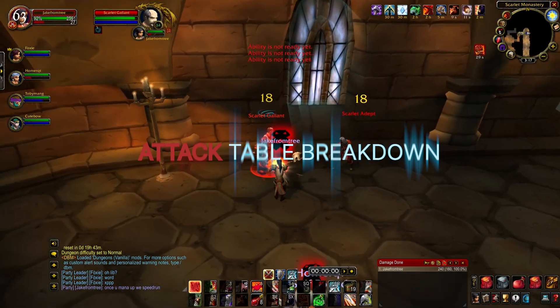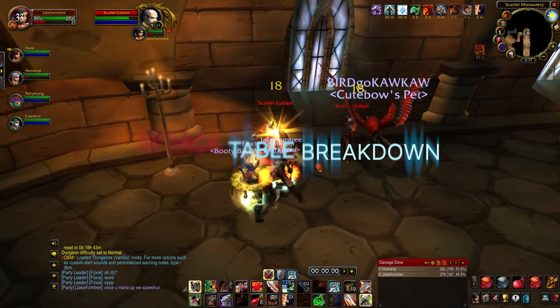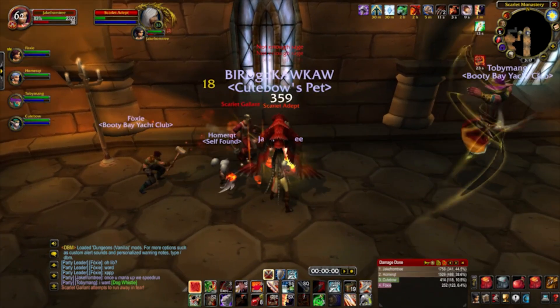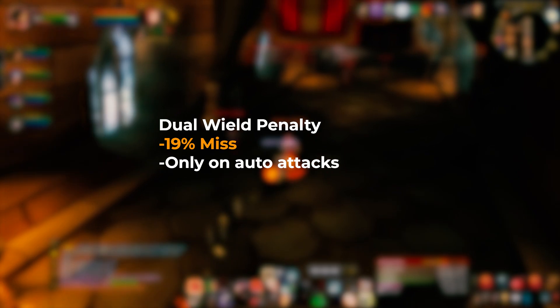The attack table determines all the math behind your damage as a melee DPS player — it's what's behind weapon skill. Dual wielding gives you an extra 19% chance to miss with auto-attacks, but just with auto-attacks though.